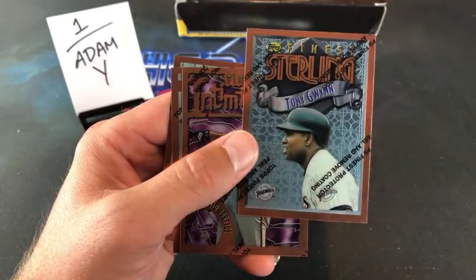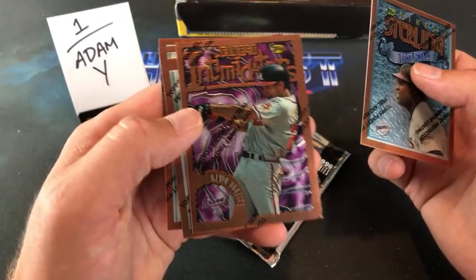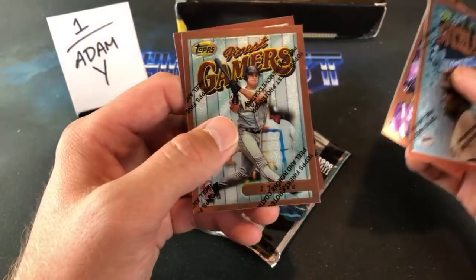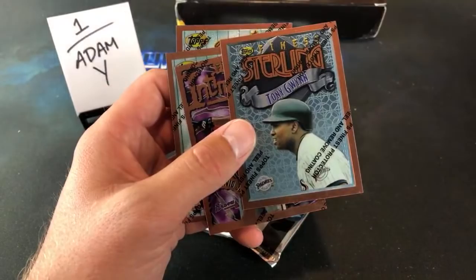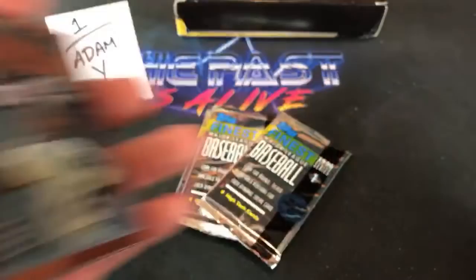Amazing first pack. David Justice, Intimidators. JT Snow — that was Jim Thome for a second there. JT Snow was a pretty hot name in the early '90s, and Robin Ventura. But Tony Gwynn and Ken Griffey Jr. — this is my favorite player as a kid. Freaking sweet first pack, man.